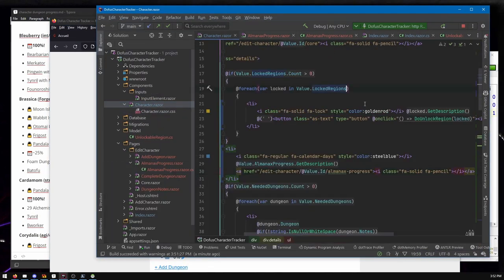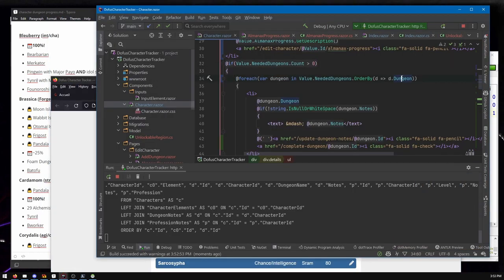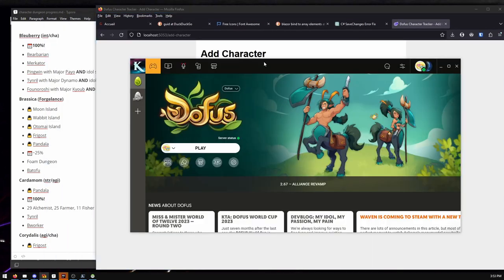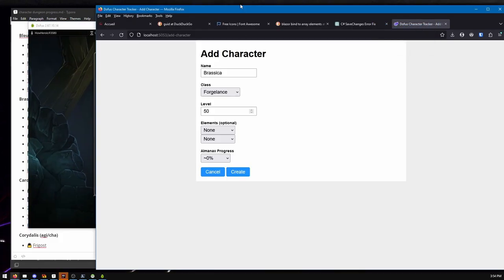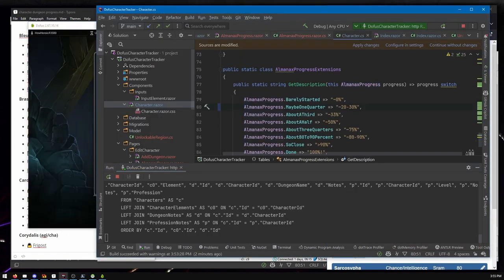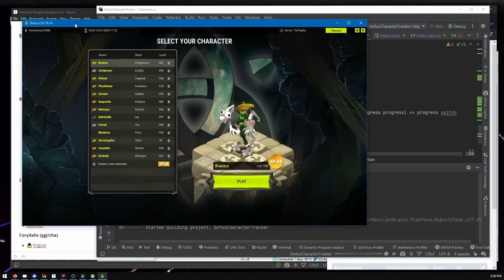Looks like there are checkmarks on dungeons now — that's good. I'm also unlocking regions and decided to alphabetize them in the enum. Now I've opened up the game and I'm starting data entry for all my characters. I think this is where I do it — logging into the characters to see what they actually have. We're basically at the end here, inserting more rows.